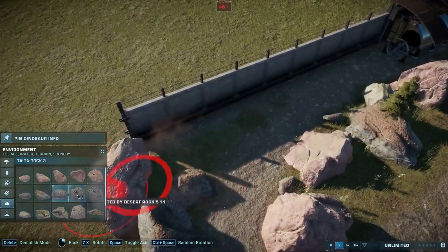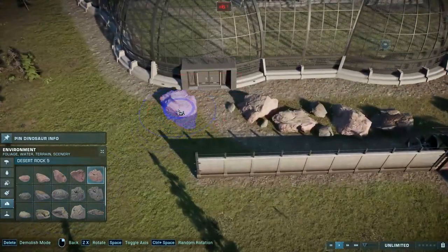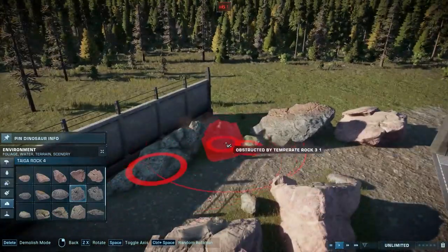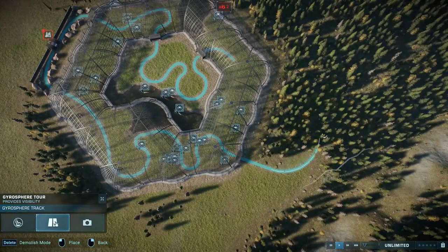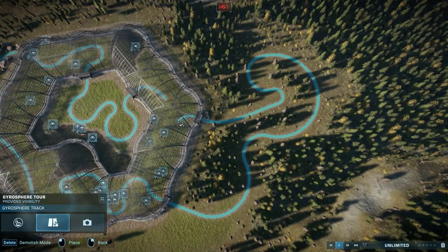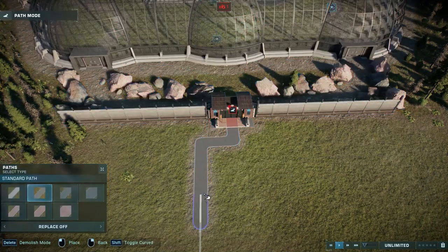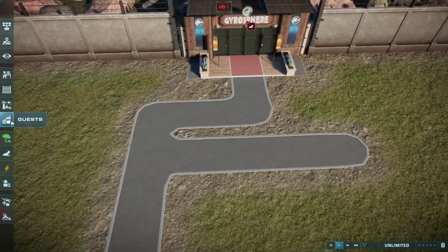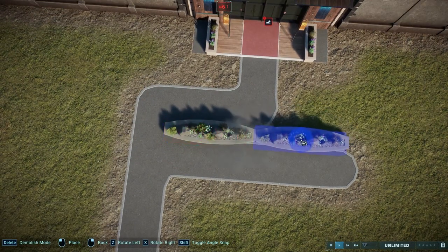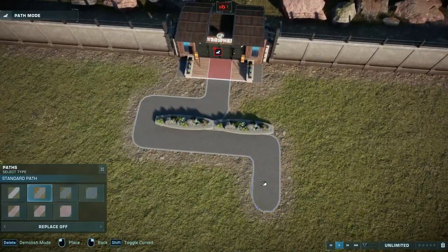The idea here is that this is just a huge main attraction in the park — a massive tour, so when you come to visit this park you have to take this tour. Because it's such an important part of the park, in my head canon I always like to come up with little backstories behind a given exhibit or park. For this one, instead of just doing a regular path leading up to the tour building, I did a bit of a queue.